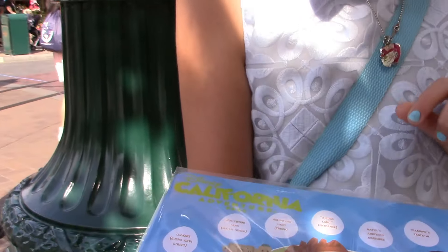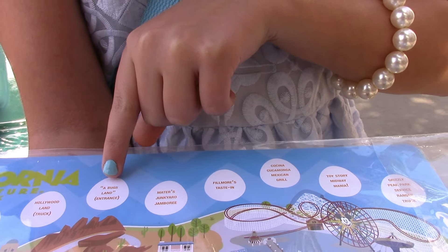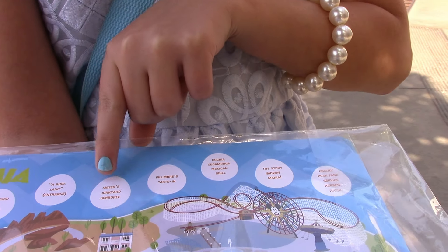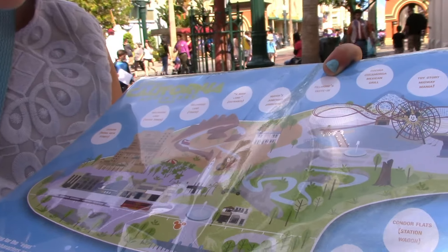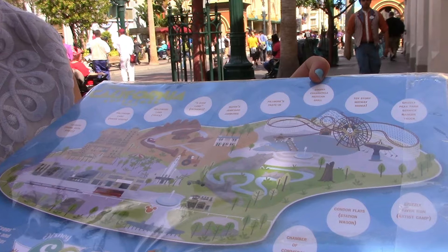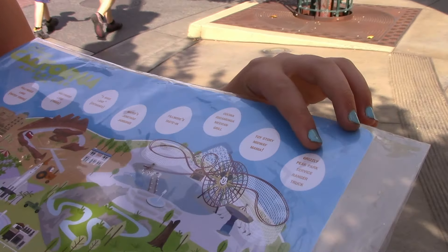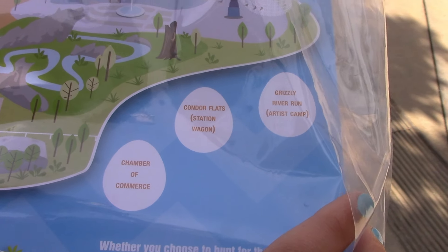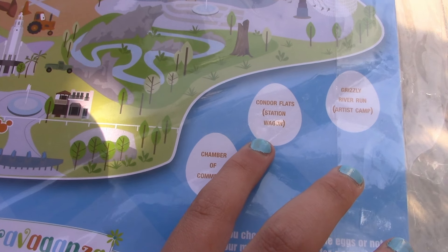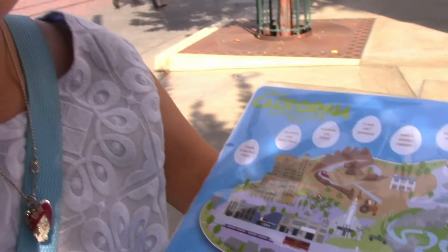These are all the places you can find them: Lockers, the Hollywood Land Water Tower, the Hollywood Land Truck, Bug's Land Entrance, Mater's Junkyard Jamboree, Fillmore's, Tasting — I can't say that, but it's a Mexican girl — Toy Story Midway Mania, Grizzly Peak Park Service Ranger Truck, the Grizzly River Run Artist Camp, Condor Flats Station Wagon, and the Chamber of Commerce. If I said that right — I don't think I said that right. Stay tuned!